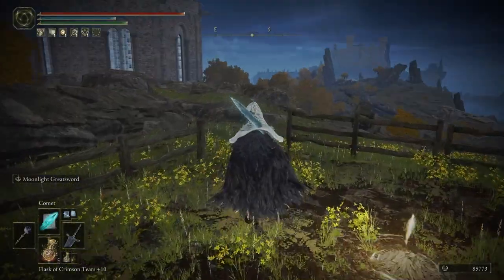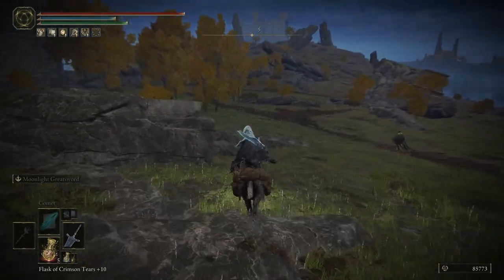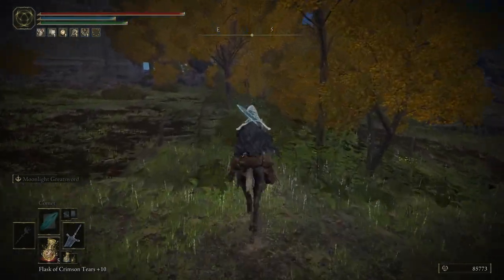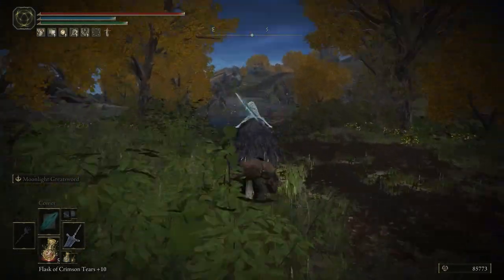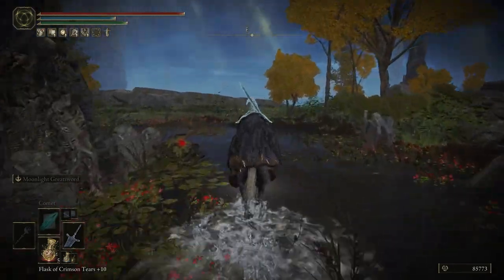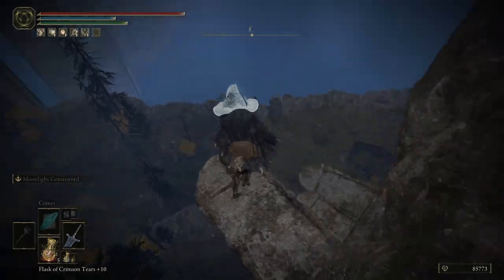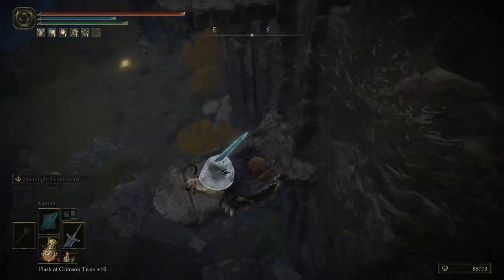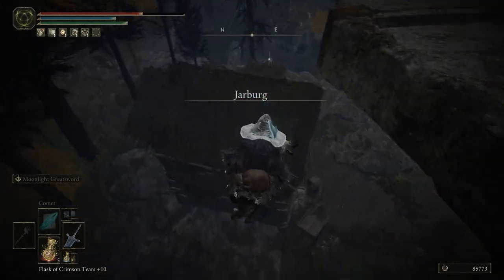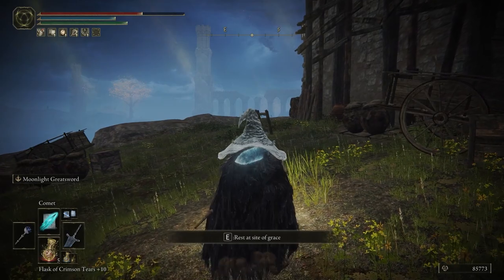Proceed from the artist shack site of grace along the path shown and arrive at the cliffside near the carrion study hall. From there begin your descent down, carefully platforming along the slabs until you finally reach Jarburg. This is where the entirety of Jar Baron's quest will take place, with the exception of the overlapping quests of Deolos and Alexander the Warrior Jar. Pick up the grace site within Jarburg as you will need to rest after you exhaust each step of Jar Baron's dialogue to advance the quest.